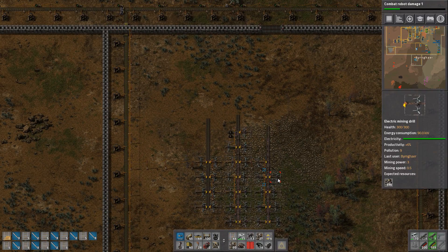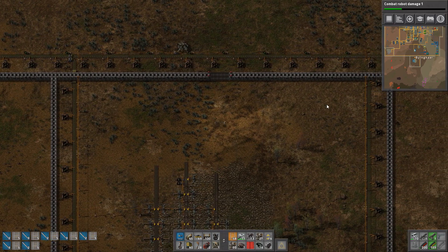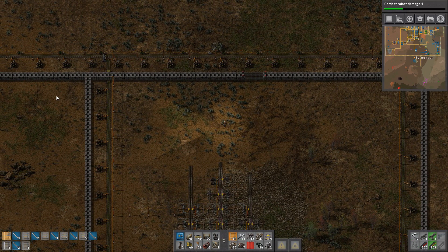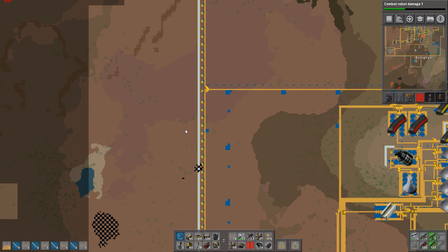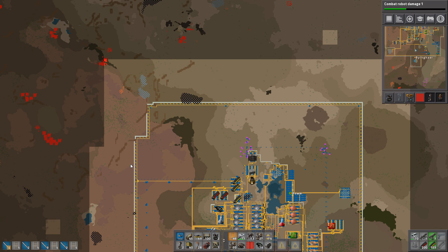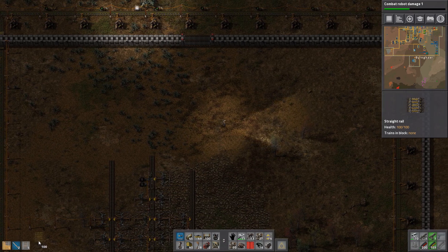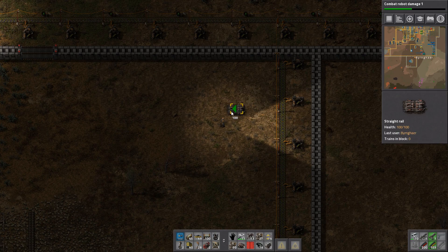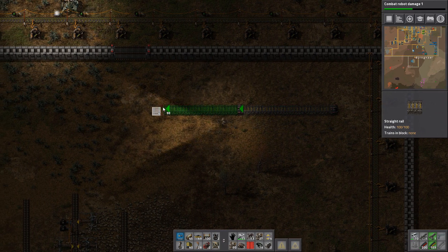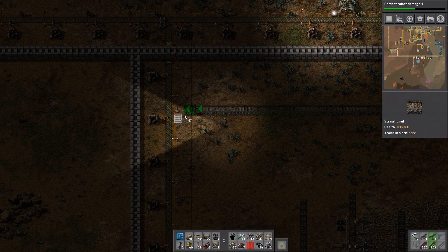I set everything up - I have about 30 mining drills here. What I want to do is create a little train station right here, run it off to the left alongside the outer perimeter, then turn up and around. At some point around here we'll make a turn back into the factory and have an unloading station. I've been making some rails - we'll start placing them down from right here. I also made a train and some wagons already.